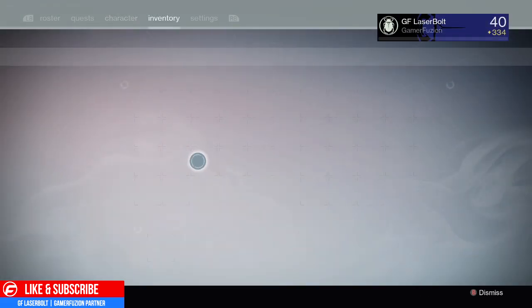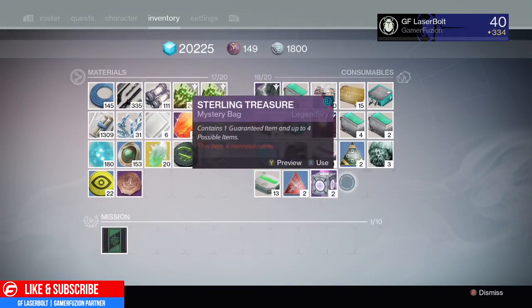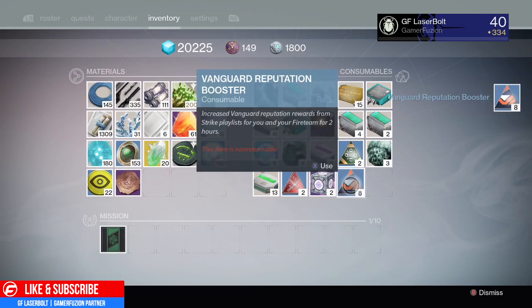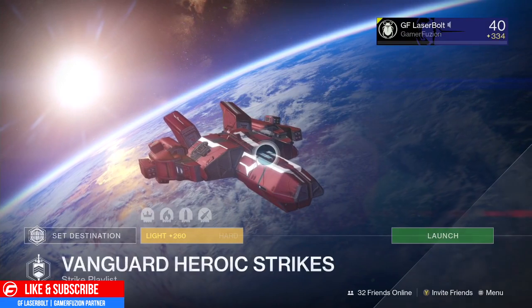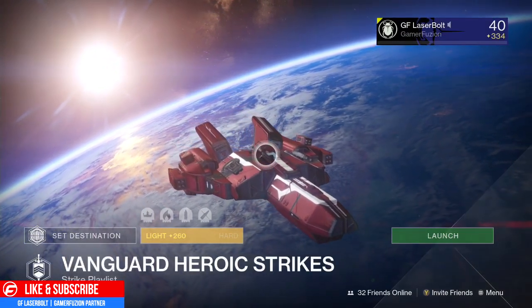Second of all, make sure that in your inventory you have a Vanguard Booster — as opposed to the Crucible Booster or the House of Judgment Booster. You should have a Vanguard Booster, which gives you rep for your fireteam for two hours. Another tip: make sure once you start, you're ready to grind for those two hours.